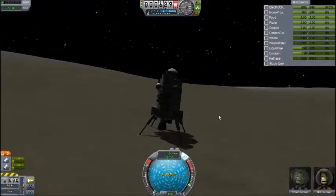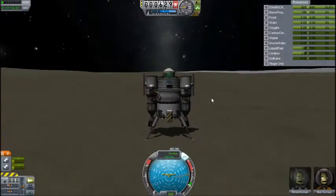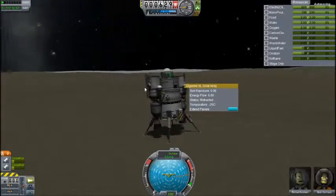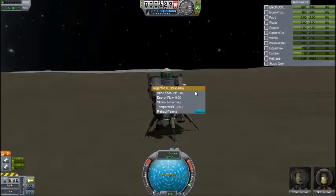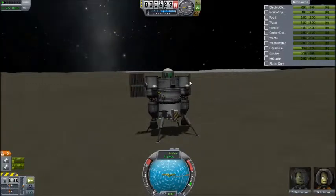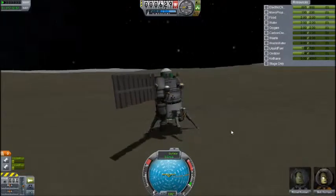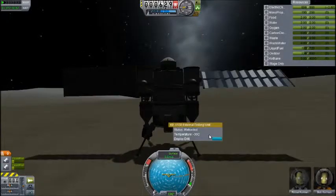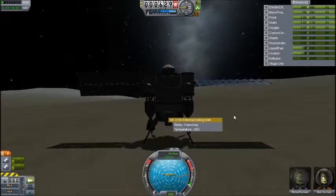So let's quick save because I don't want to screw this up and fall over somehow, and deploy some solar panels and test if there really is Kethane here. And if the Kethane mod is working — I can tell you now that it is. So let's deploy the drill. Is it going to work? Yes it is.